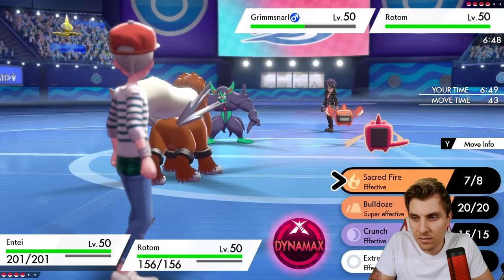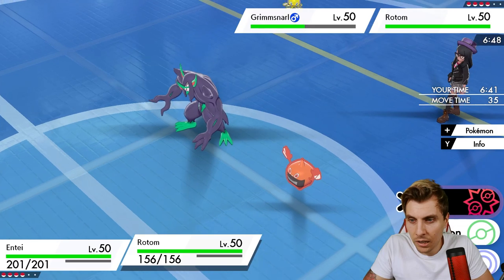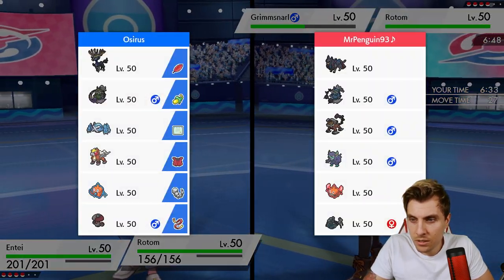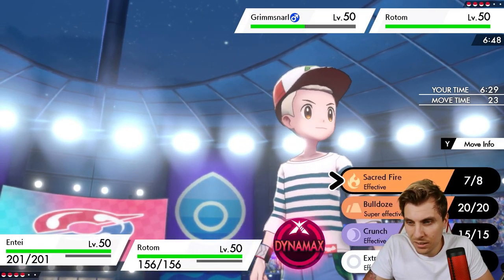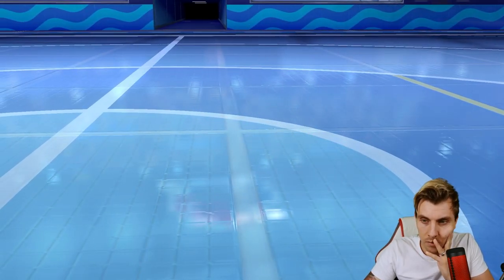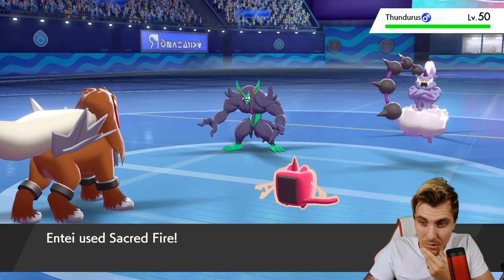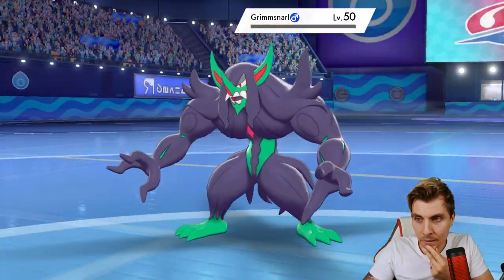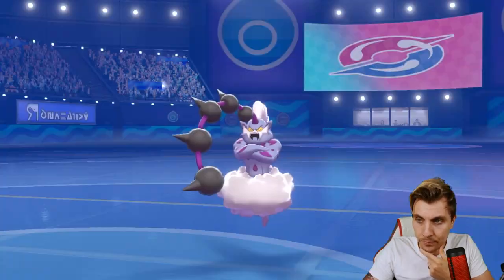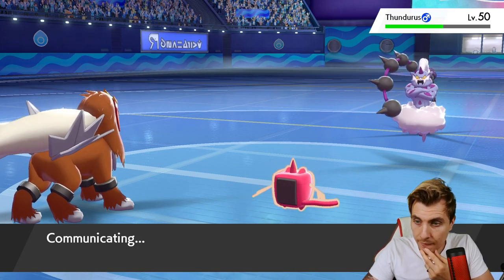No burn there, which isn't great, but we have the option to go for another Sacred Fire. We could use this turn to go for a Hydropump rather than waste it on a Nasty Plot. What does my opponent have to switch into? They've got Araquanid, but if they bring it in it won't have the best time next turn against Thundurus. Thundurus is not going to enjoy taking a Hydropump — we get a high roll and actually take down the Grimmsnarl, which is pretty huge.